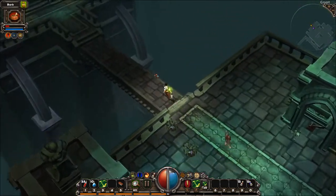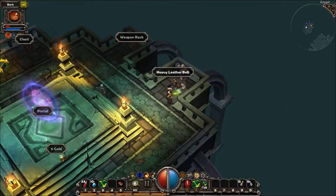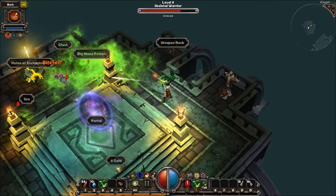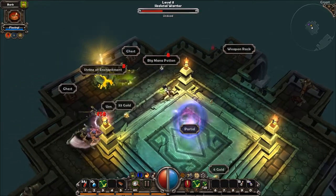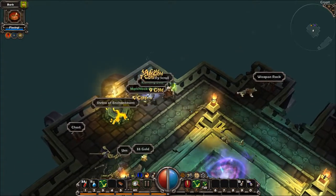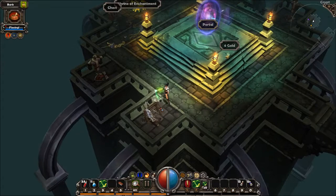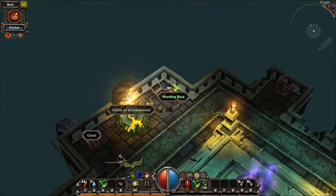That was the last one. Again, this was not much of a puzzle — you couldn't really make any mistakes. But we're almost done anyway. By the way, this dungeon we're currently in is not actually randomly generated; it's always exactly the way it is. The enemies are random, but the general layout of this map is always the same — that's why I could give fairly specific advice.